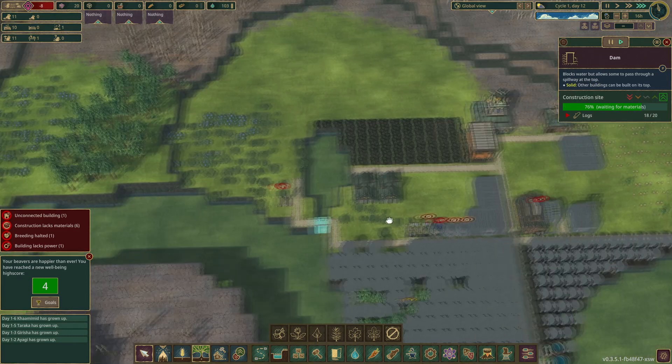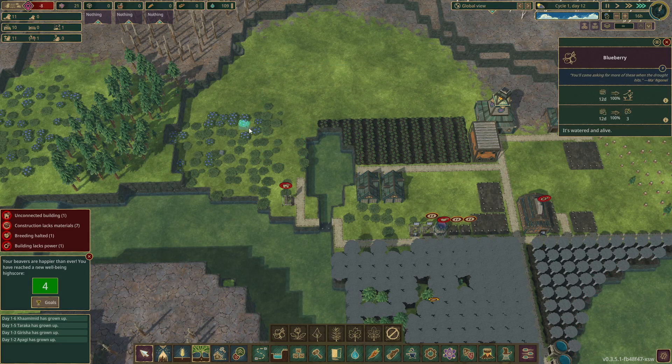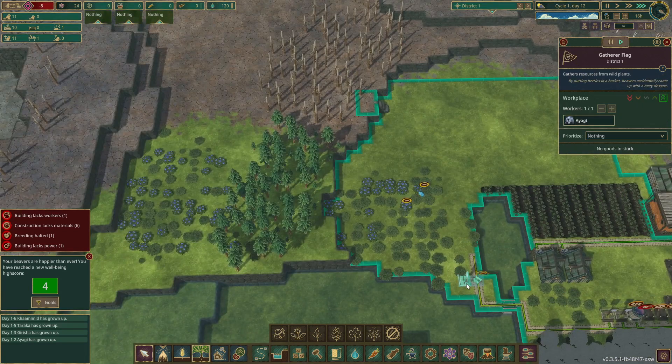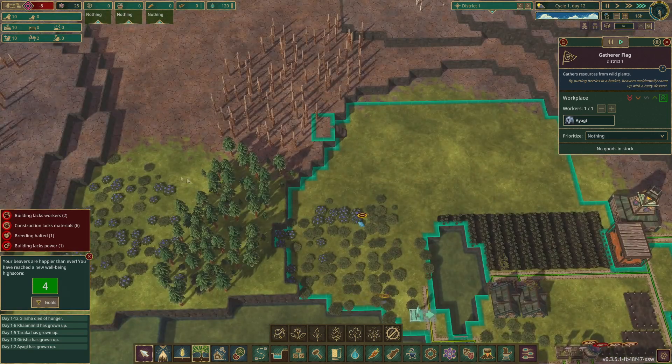As soon as they do, they'll start getting food. We can get to those berries just fine. Another path up there just so we can get those berries as well.